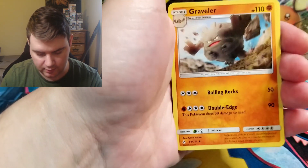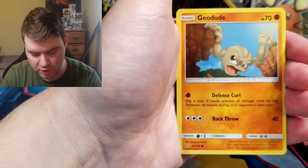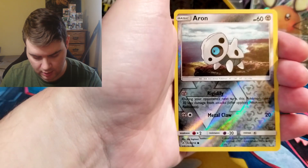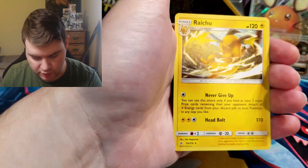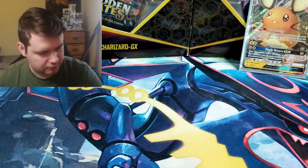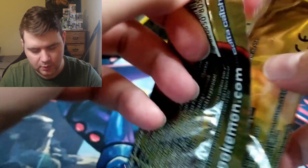Metal Energy, Clefairy, Giovanni's Exile, Revolver, Venonat, Meowth, Geodude, Porygon, Braviary, Arron on Reverse, and a Raichu — non-holographic. That's okay, that's okay. Got plenty of packs left.